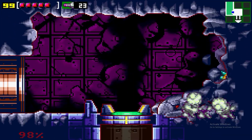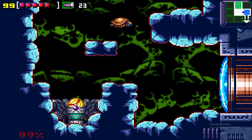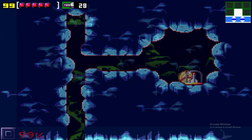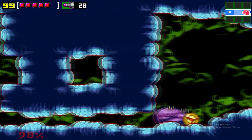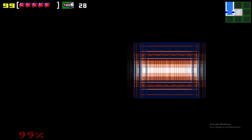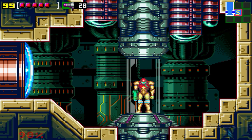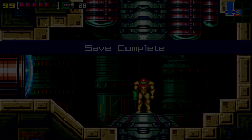We defeated Kraid — got five energy tanks, a lot of missiles, got through that really quick. Make sure you hold right here because you won't automatically go in this little hole unless you do that. I wouldn't mind them actually remaking this game — if it was redone like Metroid: Return of Samus was on the 3DS, this would look fantastic. Anyway, thanks for watching this part. If you enjoyed it, be sure to let me know, and if there's anything I can change, feel free to tell me. Take care guys, bye bye.